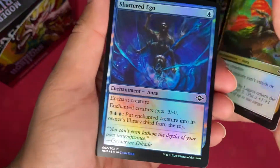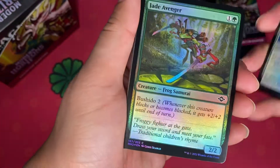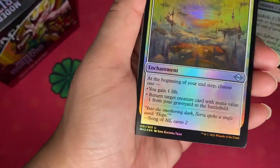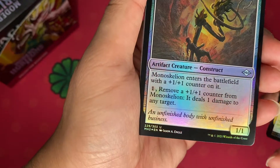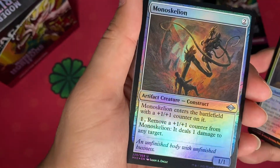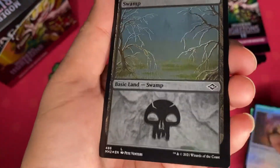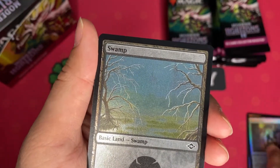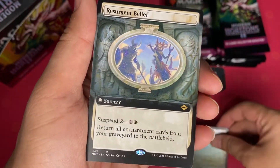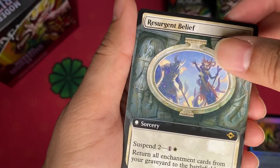So this first pack has a lot going on — Shrattle Eagle, Upbound going back into Affinity, Jade Evangels, Abiding Grace as the first uncommon, Monoskelion. One of the cards you can add into an Abzan counter deck combo. We have the very first Extended Art card in the pack, and behind it is a Full Art Resurgence of Belief.